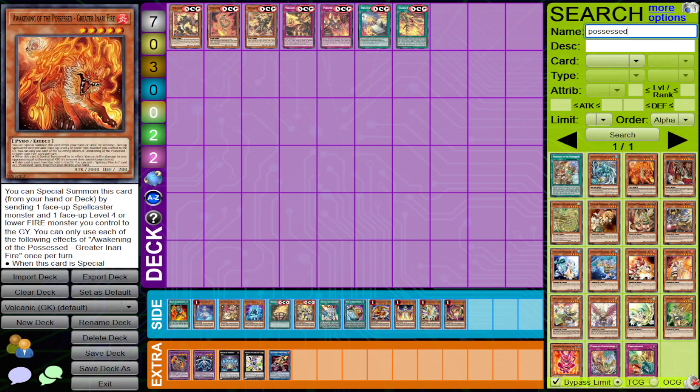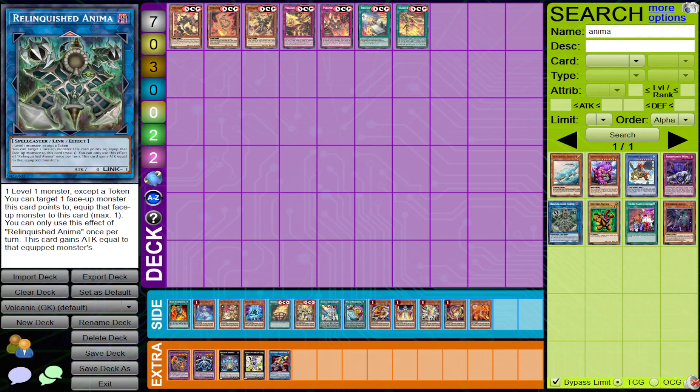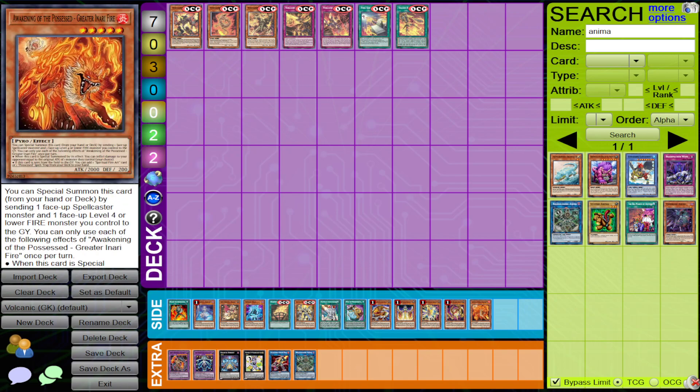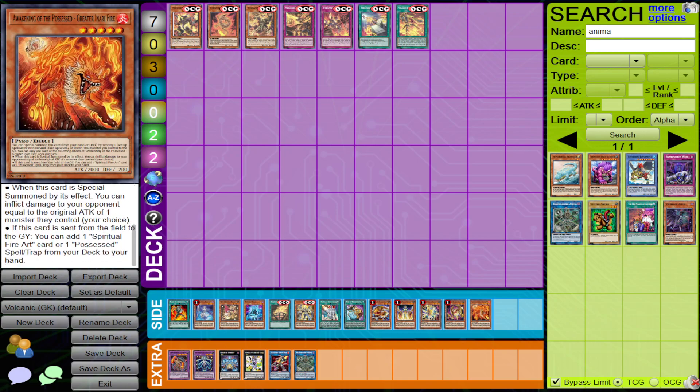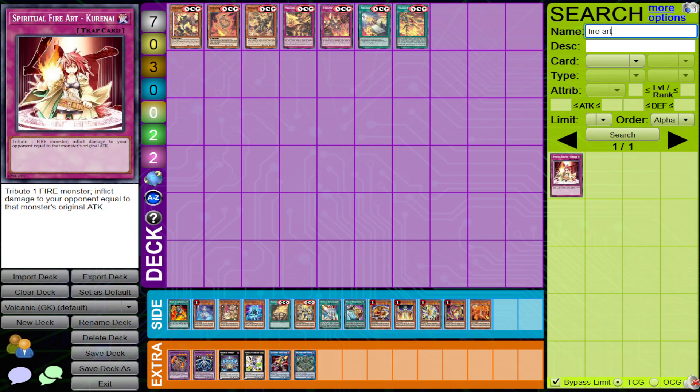An honorable mention is Awakening of the Possessed — Great Inari Fire. You can summon it with any Volcanic monster and Relinquished Anima, which is a Spellcaster monster. This card gets you to Spiritual Fire Art, which is another card that also burns your opponent — so it's another win condition option for the deck.